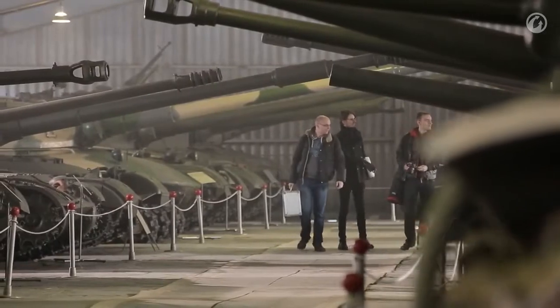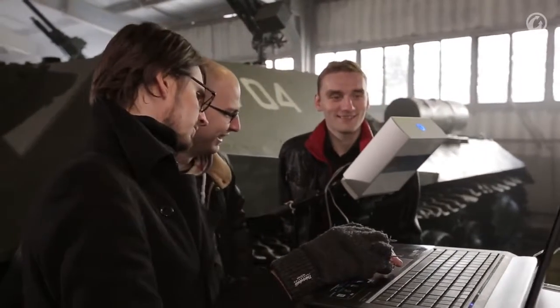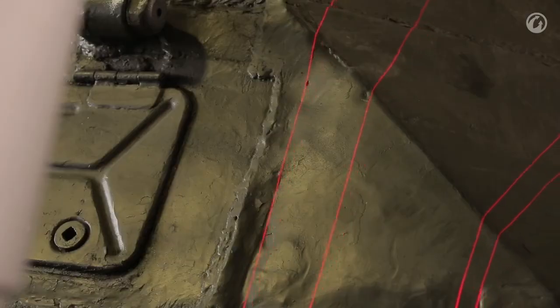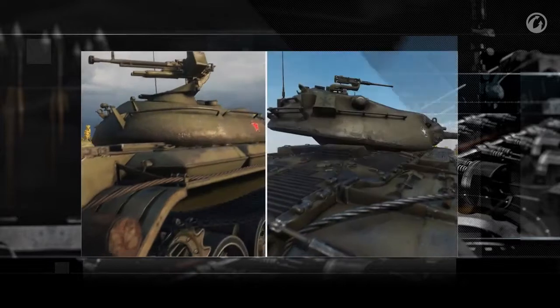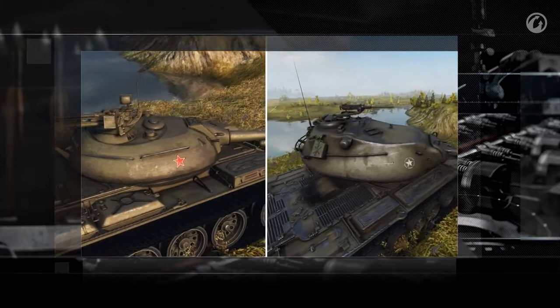When artists create materials for objects, they work with photographs as well as real patterns if they're available. Now, with the transition to HD, artists have a new tool. To show unique features of certain vehicle textures, we use a 3D scanner. Joints, texture, small details — everything is transferred onto the in-game model of the vehicle. Scanning allows making those vehicles that have never existed in metal look more authentic. We have a set of textures for each nation; thus, the texture of the cast turret of a Soviet tank is different than, for example, the texture of an American tank.